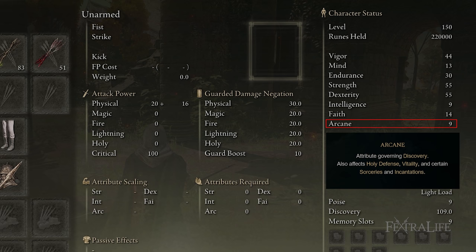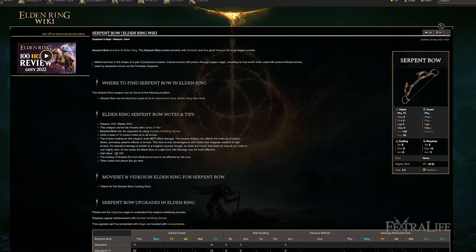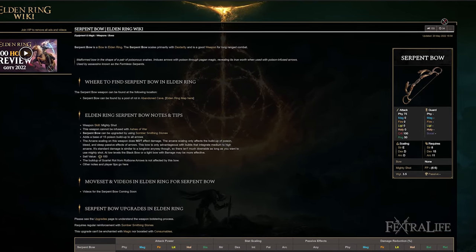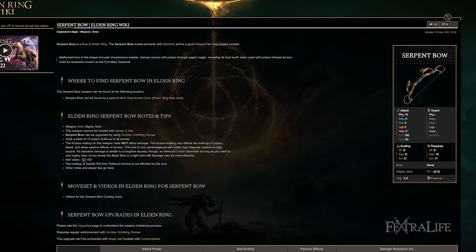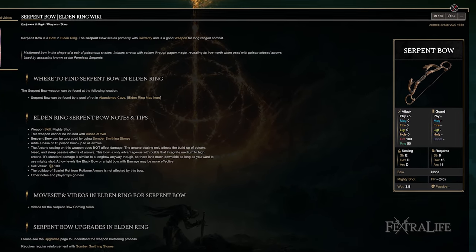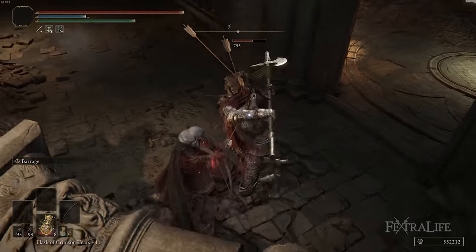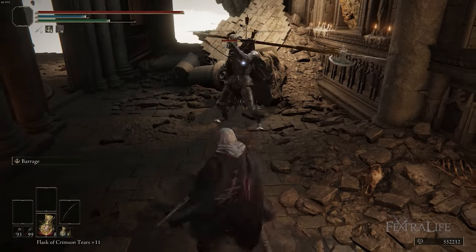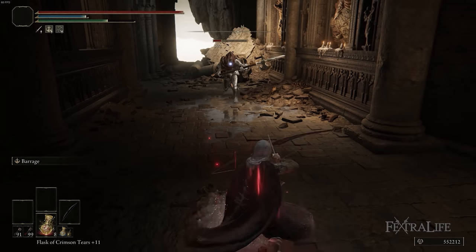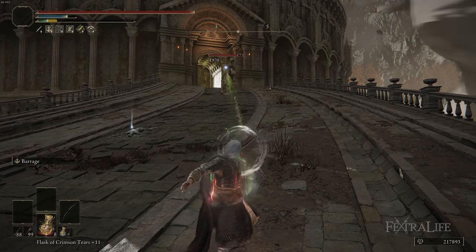Arcane doesn't play a role in building up status effects with these arrows because the Black Bow doesn't scale with Arcane. If the bow scaled with Arcane, it would. There is only one bow in the game, to my knowledge, that scales with Arcane, and it has the Mighty Shot weapon skill on it — not Barrage. If it had Barrage, it would be the bow we'd use for this build. Even though that weapon can build up status effects with an Arcane-based build, it isn't very good against aggressive enemies because Mighty Shot has a very long draw, and as a long bow it doesn't have the jump-shoot-land-shoot moveset that the Black Bow has.